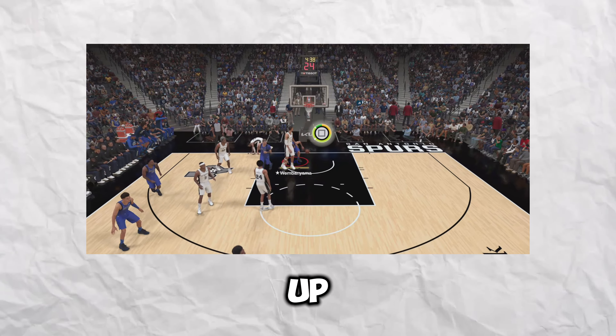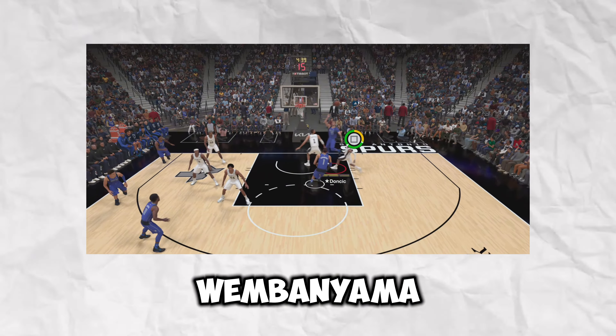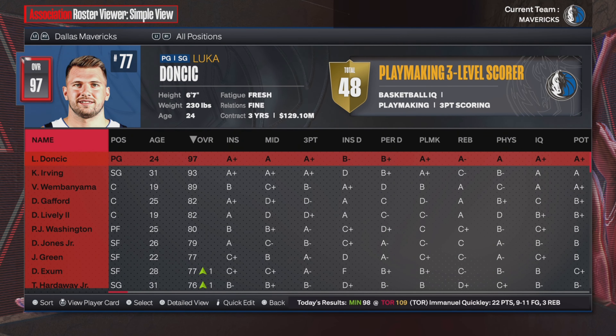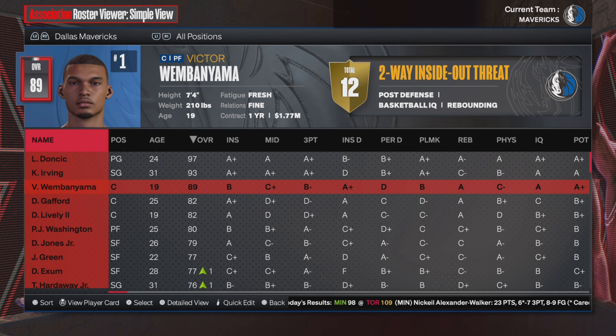Today on NBA 2K24, I am pairing up Luka Doncic with Victor Wembanyama. As you can see, we're here on NBA 2K24 with the Dallas Mavericks, and something interesting on the roster now is that we have Victor Wembanyama on the squad.